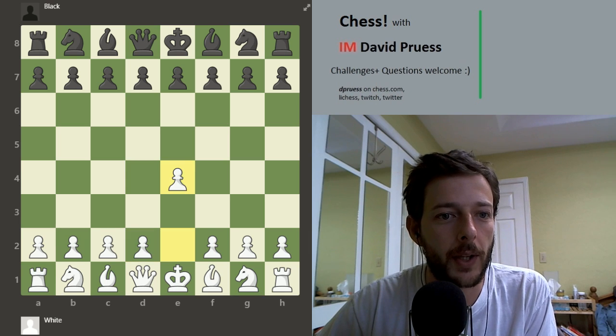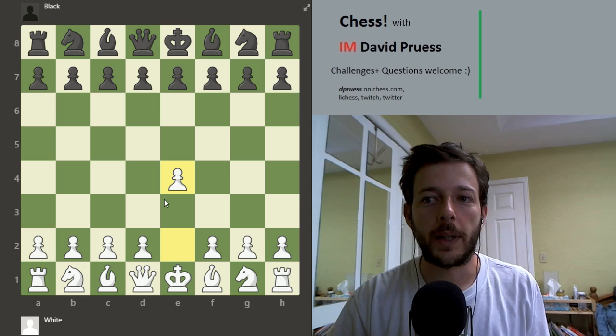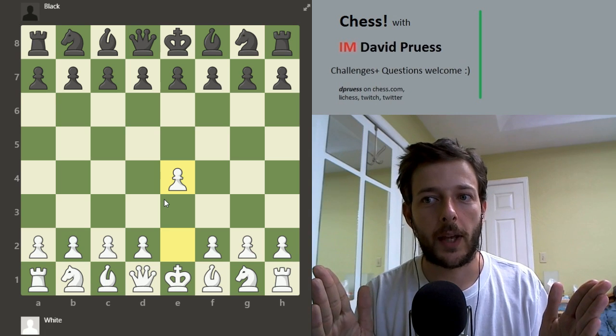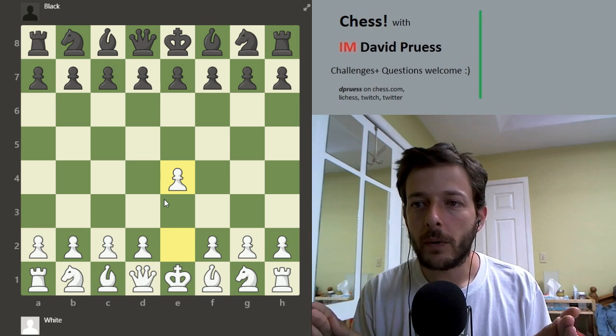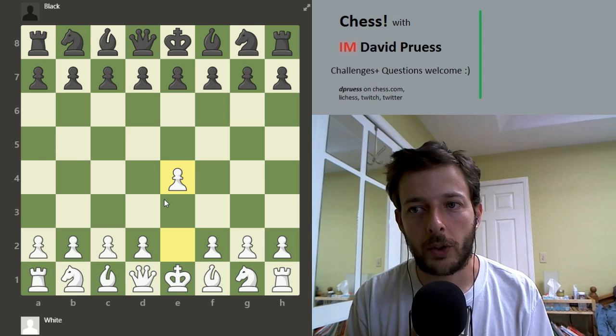What's fundamentally different about this? If not for the king and queen, e4 and d4 would be like symmetrical moves — they'd be exactly the same. Each of the moves fulfills some of the same purposes, but there are some crucial differences between the two moves.